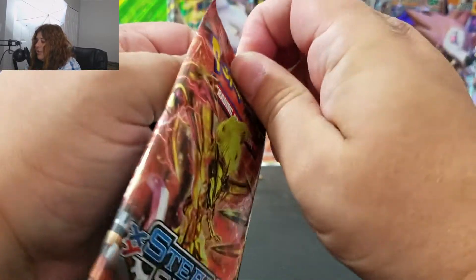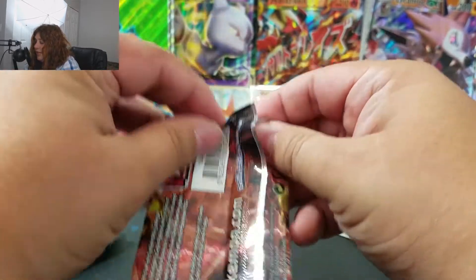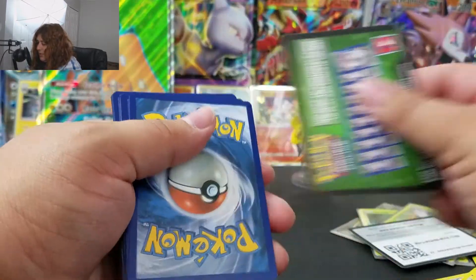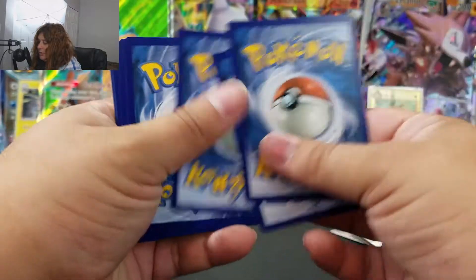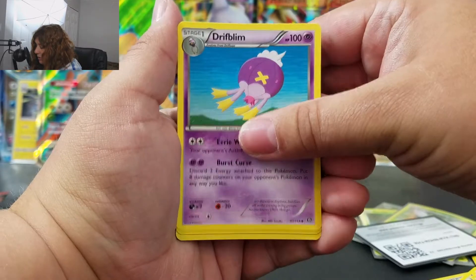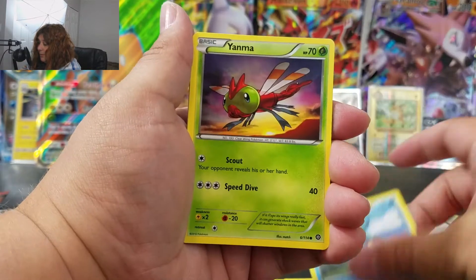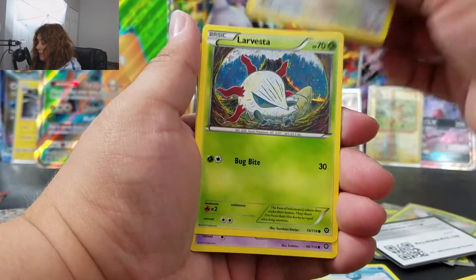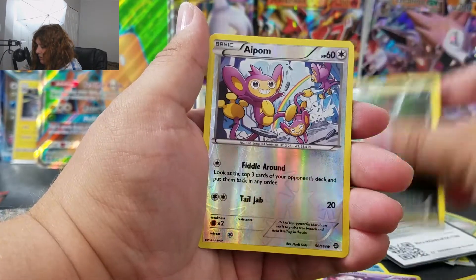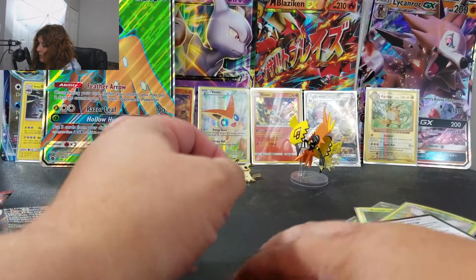Maybe Steam Siege will deliver the goods — I haven't had a decent pull from Steam Siege in a while. Let's see if I can change my luck. Maybe we'll get lucky and get a Break card. Yanma, Applin, Arbok, Drifloom, Ponyta. Our reverse is just an Applin and our rare is a Druddigon — really cool artwork but just a regular rare. Two packs in and we're not doing so hot. We've got four packs left.